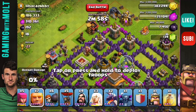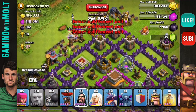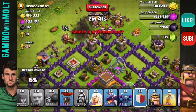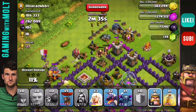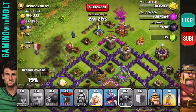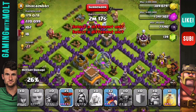We're going to drop down our giants right here along with our wall breakers to start getting into those walls. We'll drop down a couple of wizards and a couple of archers as well. I'm going to drop down the clan castle over here to help out. We're also going to drop down our singular PEKKA and the Barbarian King.